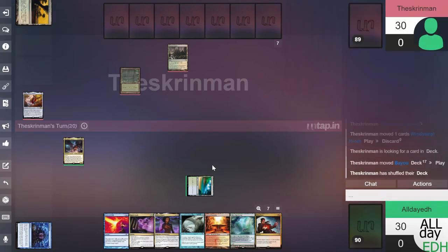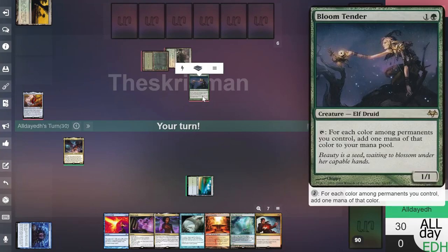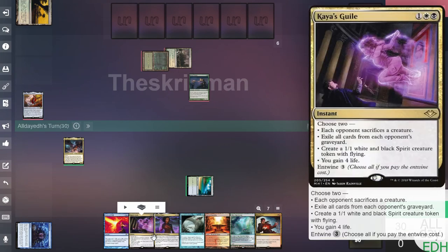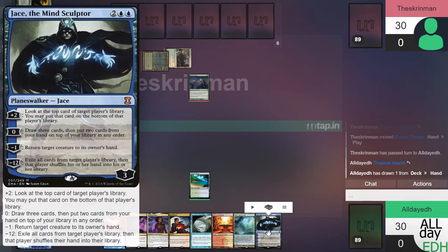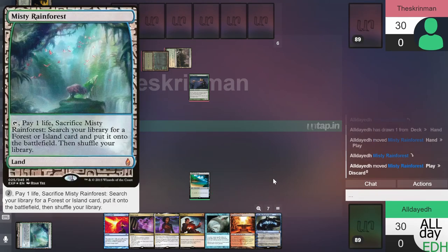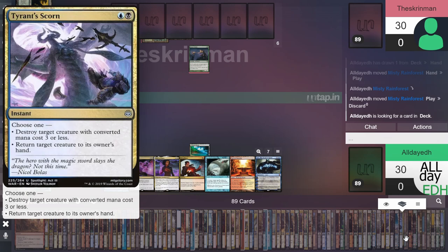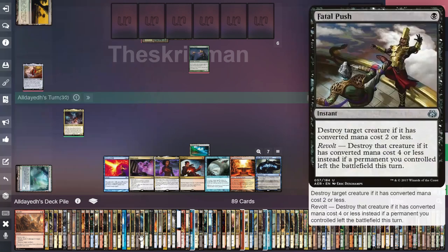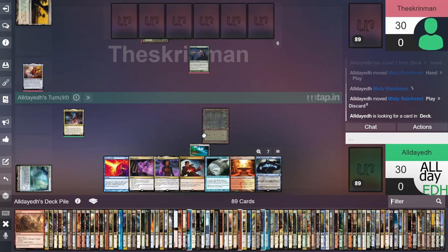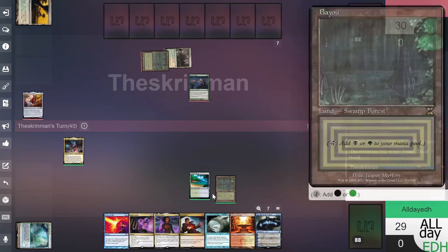We have a Force of Will if he gets too crazy — pitch our other counter for it. Bloom Tender kind of got us last game. Can we get it with something else? We can destroy it with Dreadboar. We'll keep our counter and play Misty Rainforest, crack it, and search for Underground Sea — or a black-green land, Bayou. We get Bayou, put it into play, and pass.